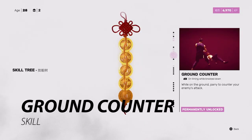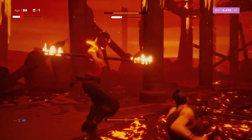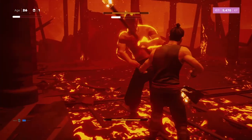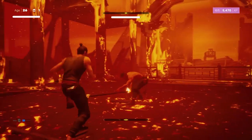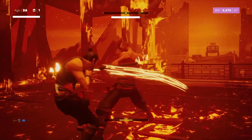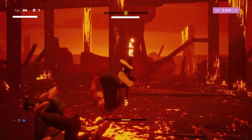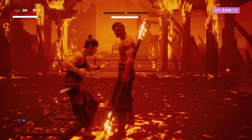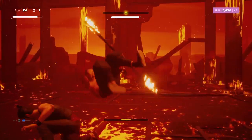The ground counter is another really helpful move, especially on the second boss fight. On the second phase when Sean goes wild and is determined to get you on the floor, if you fail to dodge or jump over his sweeping attack, you'll end up on the floor — but that's okay. Just hold down the block button and you'll immediately parry the boss, sending him down to the floor. This can be used on all enemies that send you to the floor.